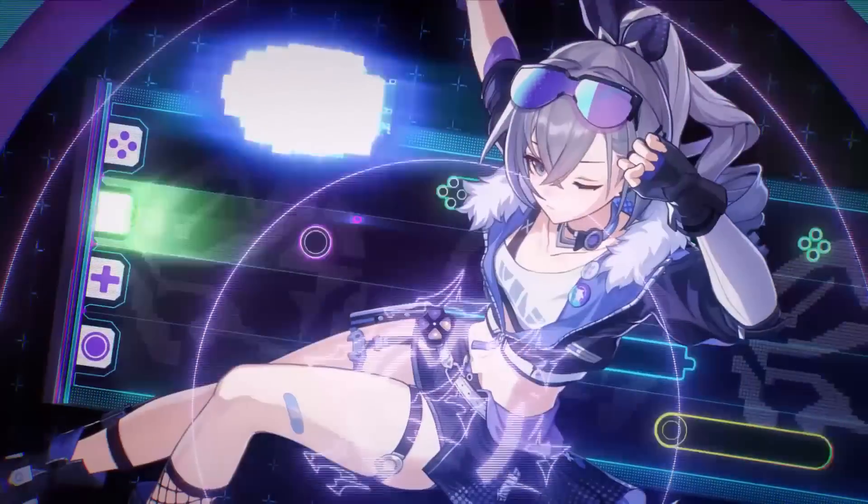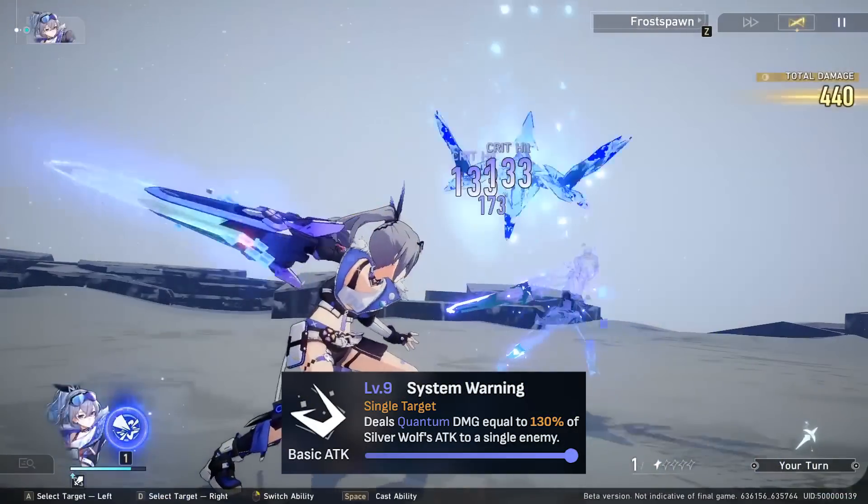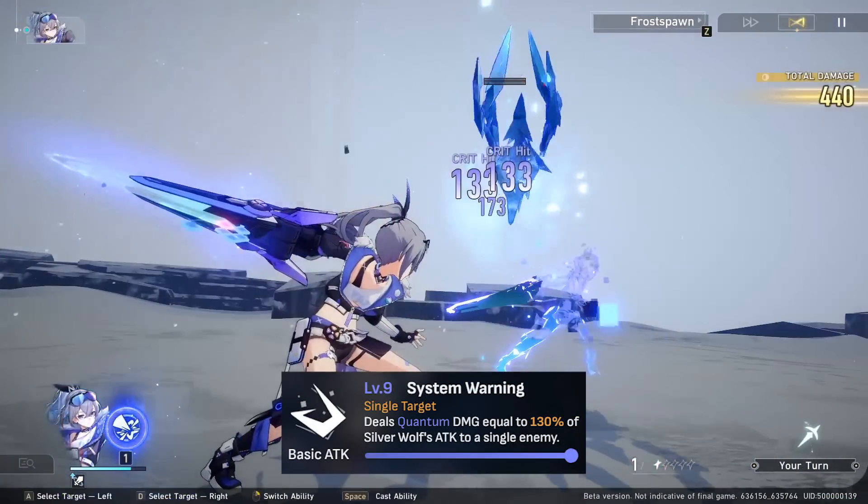Starting with the kit breakdown for Silverwolf: at basic attack level 6, Silverwolf will deal 100% quantum damage to a single target.